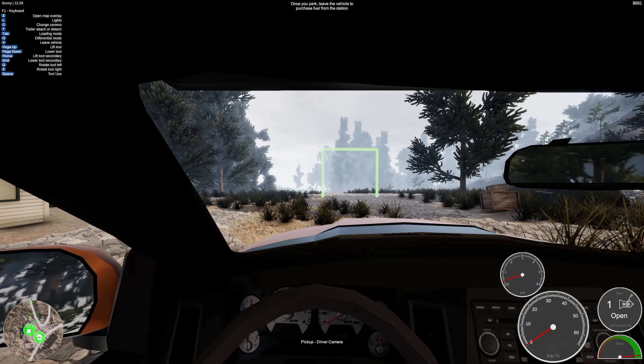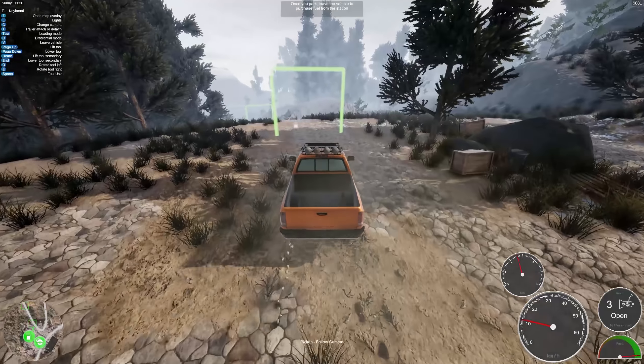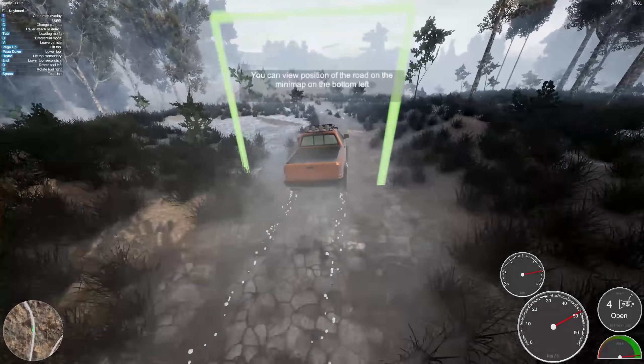So where are we going? We're going to cut down trees or what? Can I switch cameras? Yes, you can. How many do we have here? Oh, free cam. I actually like that. All right, here we go. Off road and baby. Wow, we're cruising right now — 50 kilometers an hour.